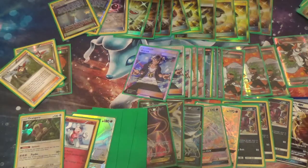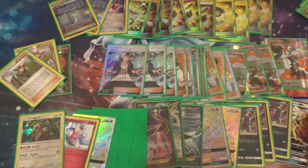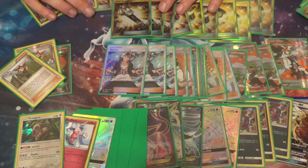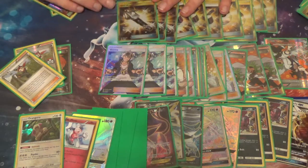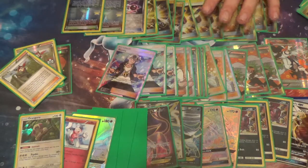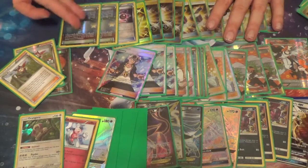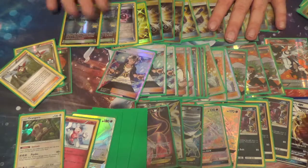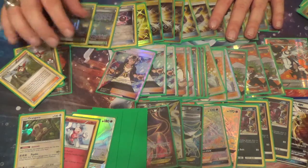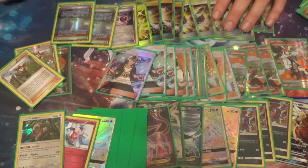That's kind of where I am on items. When building a deck like this, we are really going to up the count and make sure we have enough Field Blowers because you just need them. Garbodor sucks — can't wait till it's gone. This is about control, so when we're running control, we need to run a pair of stadiums. You could run a whole bunch of different things if you really wanted to — like Brooklyn Hill, you could run Poetown. Poetown wouldn't be bad.